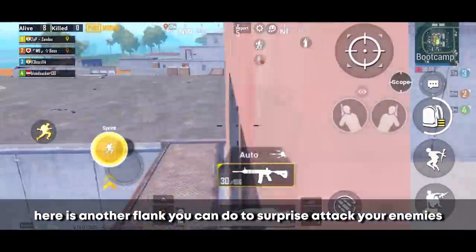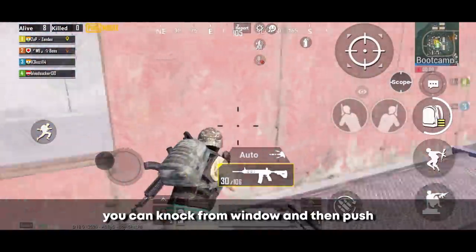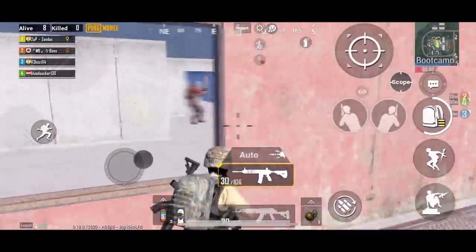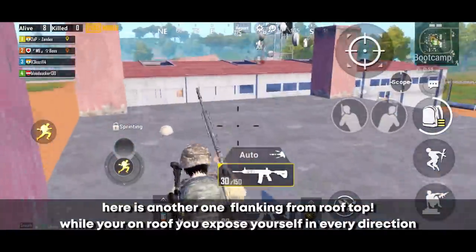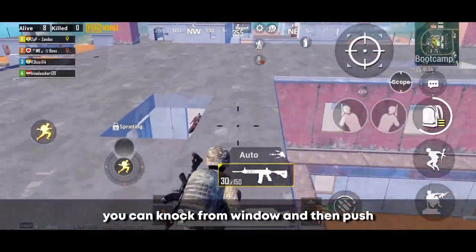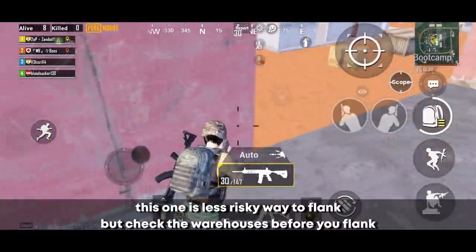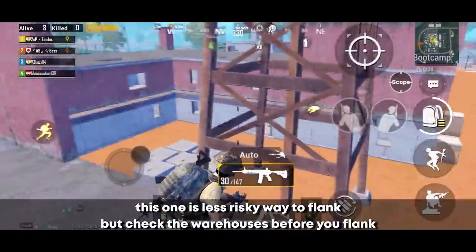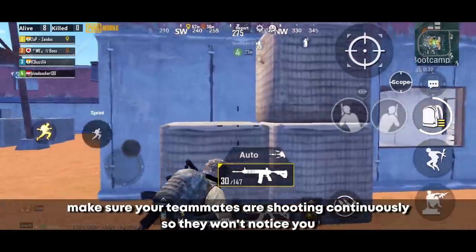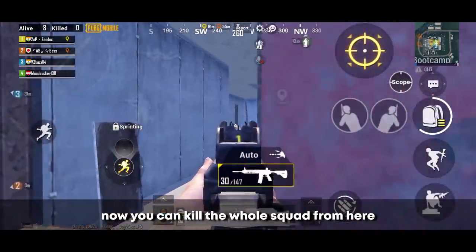Here is another flank you can do for a surprise attack, but this one is riskier as you expose yourself in almost every direction. You can knock from the window and then push. Here is another one: flanking from the rooftop. While on the roof you expose yourself in every direction, so pay attention while running, then jump down and kill your enemy. This one is a less risky flank — check the warehouses before flanking and make sure your teammates are shooting continuously so enemies won't notice you. You can kill the whole squad from there.